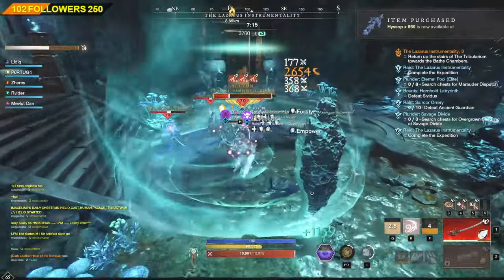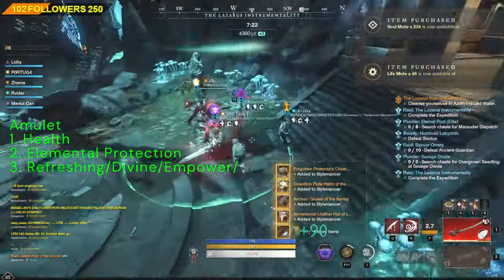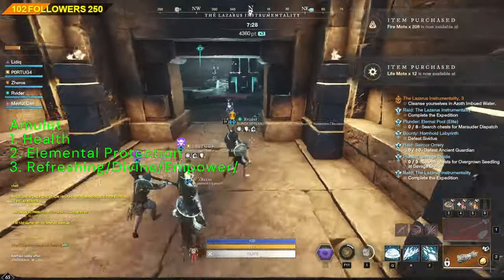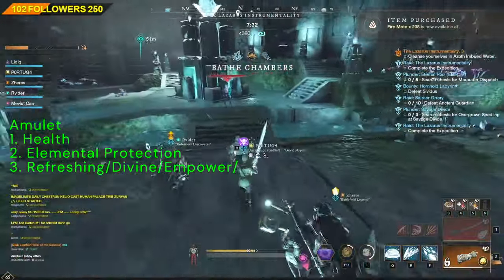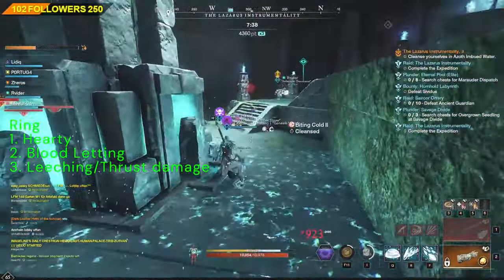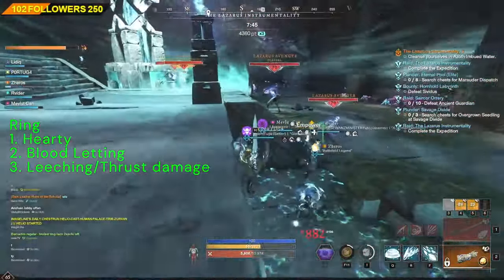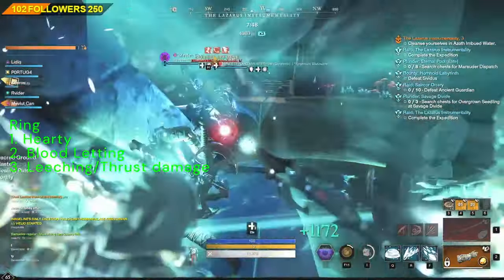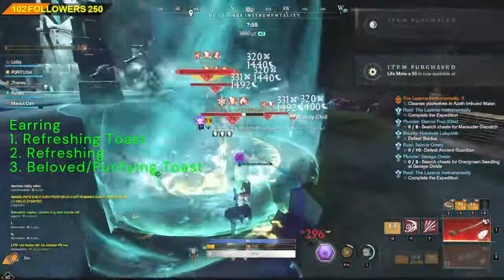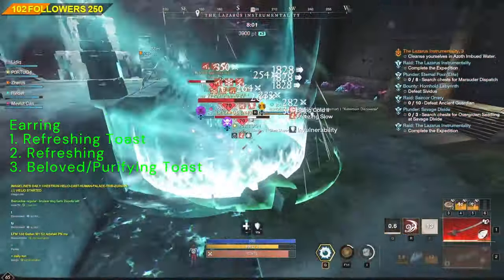We would like to have 4 out of 4 Refreshing perks across all our gear, which can be split between Armors and Jewelry. Speaking of Jewelry, your best amulet is Health with Elemental Protection depending on the mutation, and for the last perk you can choose yourself — good options include Refreshing, Divine, or Empower. For the Ring, the best 3 perks to have are Hearty, Bloodletting, and Leeching. However, if you feel safe and can maintain 100% HP at all times, you can replace Leeching with Thrust Damage. For the Earring, the 3 good perks are Refreshing Toast, Refreshing, and Beloved — though if your tank is great at keeping aggro, you can replace Beloved with Purifying Toast.